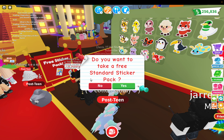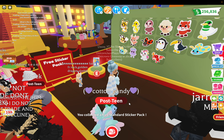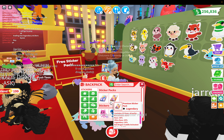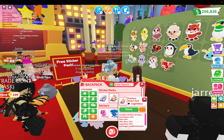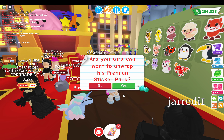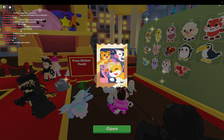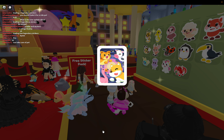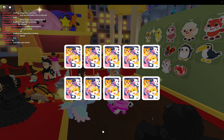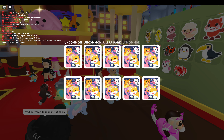Okay, so this is to get the free one — do you want to take a free standard sticker pack? Yes! Now let's see. Okay, so they just go right here. This is the premium one that I bought. Let's open it — are you sure you want to unwrap the premium sticker pack? Yes! So what are we gonna get? Oh, we get 10 stickers — uncommon, uncommon, ultra rare, uncommon.